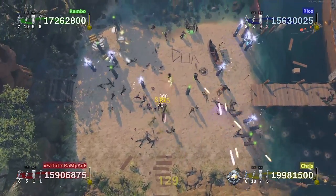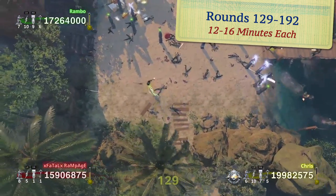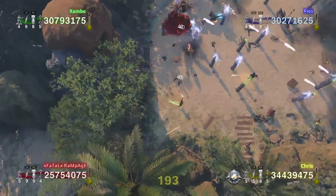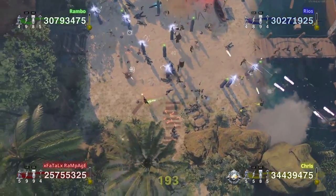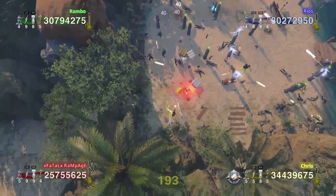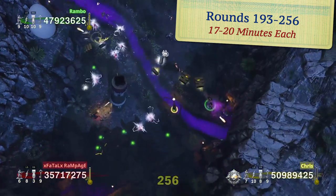The same trend continues after that, where rounds double once again, lasting 12 to 16 minutes apiece between rounds 129 to 192. However, something interesting happens on your fourth playthrough of the arenas, as the rounds no longer double in length. Instead, the increase in round length is sort of just an incremental continuation of previous rounds, as rounds 193 to 256 will take anywhere from 17 to 20 minutes each.